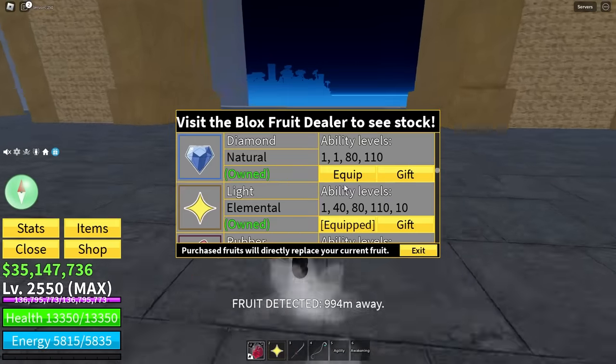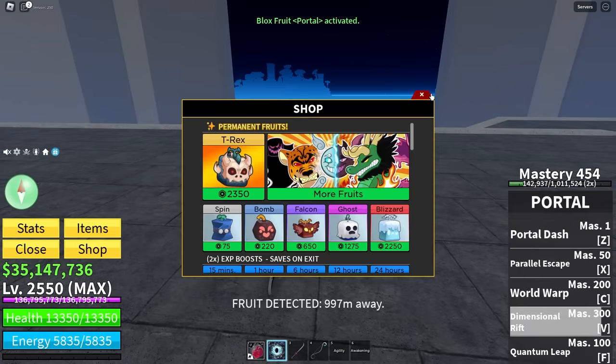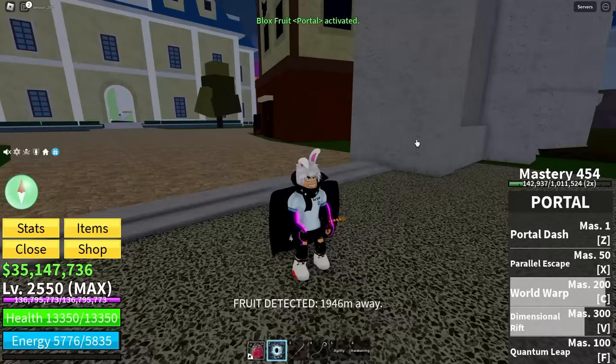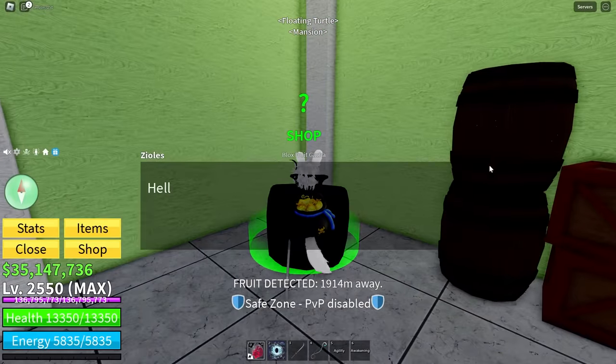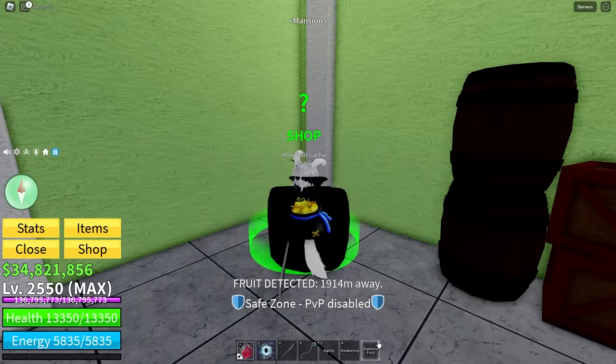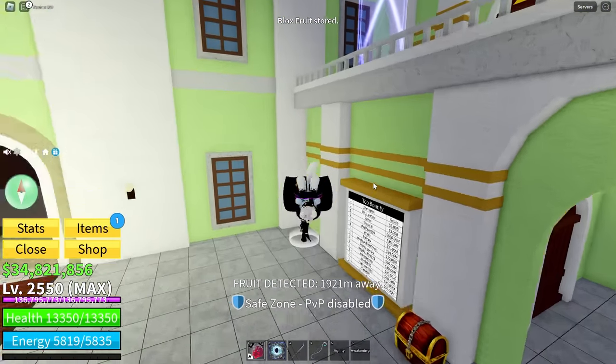Interrupting my training to do a devil fruit. Let's go portal. I think I want to go to Turtle Mansion. I've just remembered that this is something you can do. Just a diamond — that's fine. Value is value.